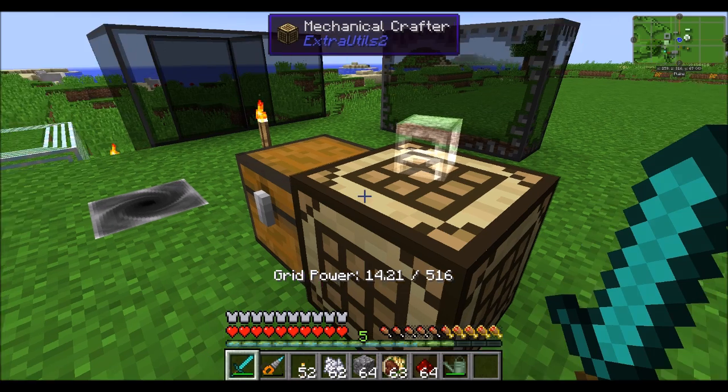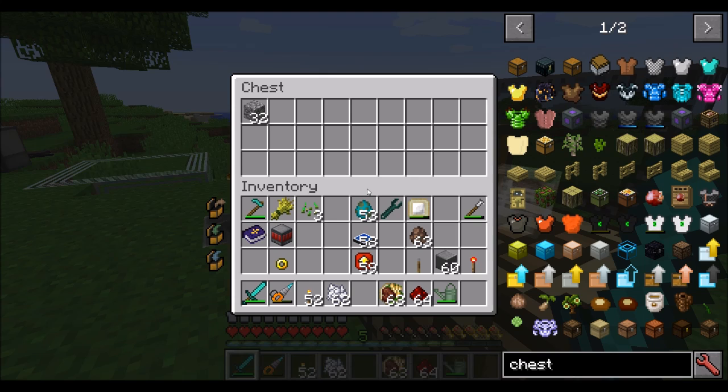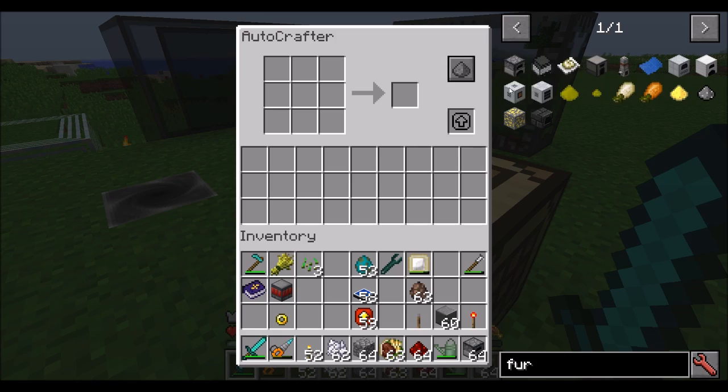The mechanical crafter has a fancy little rendering option in front of it. Simply set a recipe, set the redstone control signal, and throw some of the recipe items in there. It can also pull from adjacent inventories, which is super useful. There's also JEI integration — shift-click and it'll auto-populate your recipes.